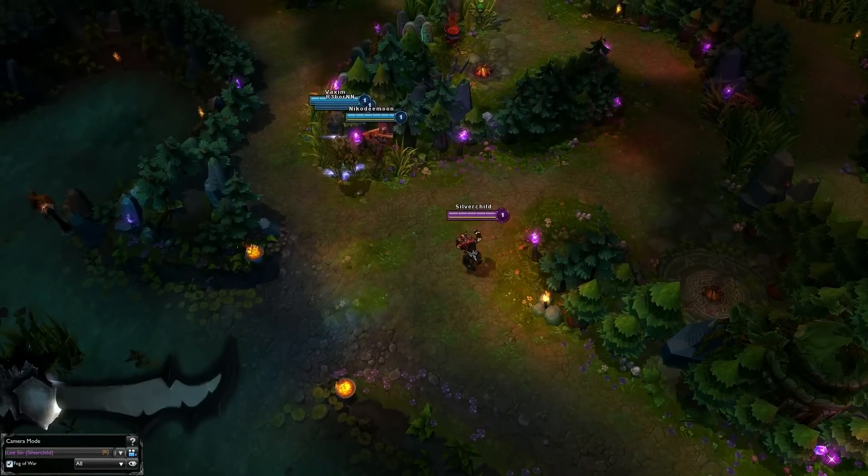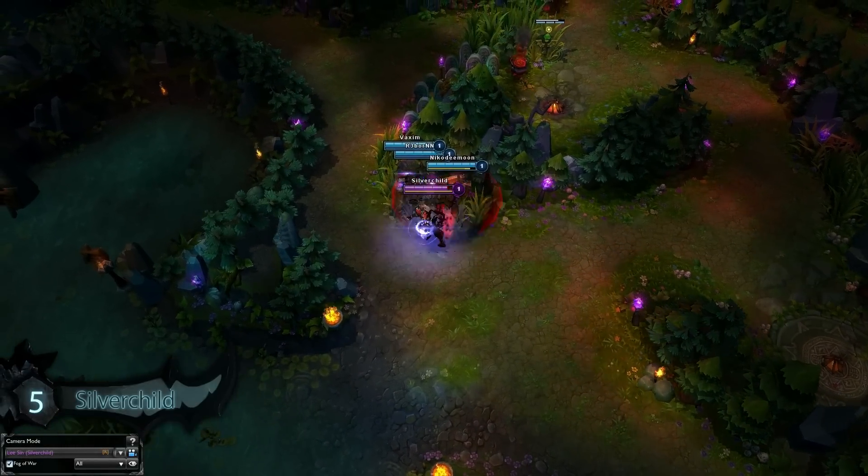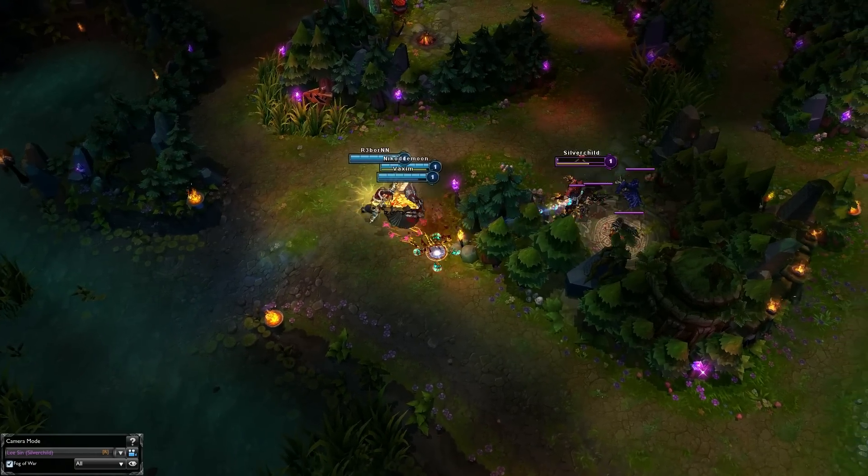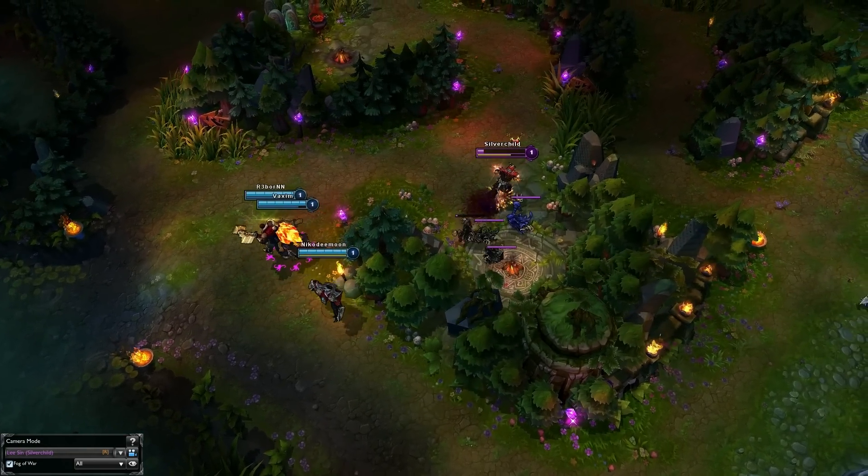At the start of this play we see he's walking straight into a trap at level 1 as the enemy team waits patiently, and then they spring into action dropping him solo and forcing an immediate flash. He then sonic waves onto Wraiths activating resonating strike, and then he pops elixir to just barely keep himself alive.